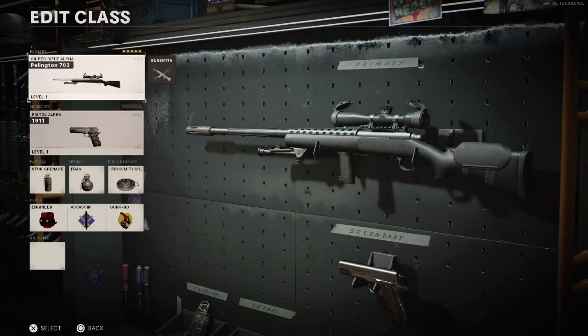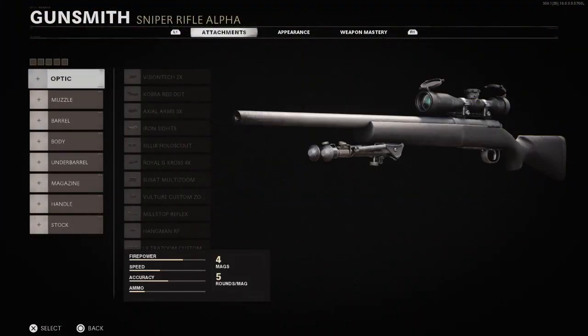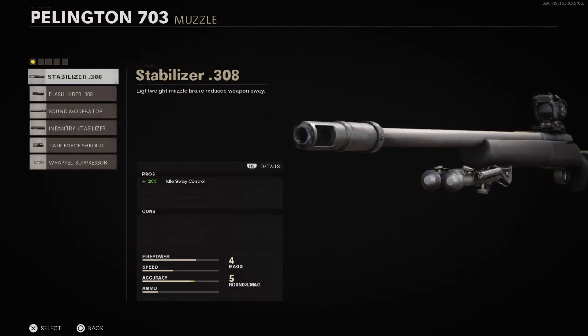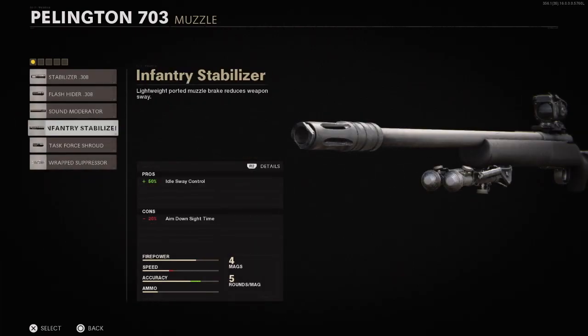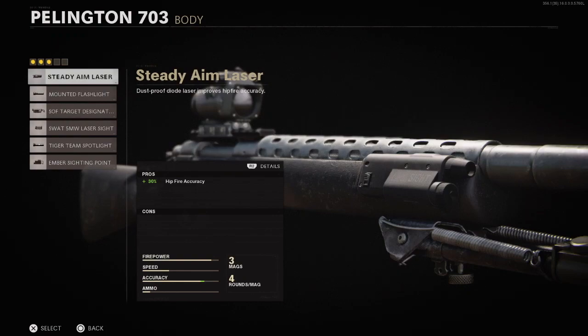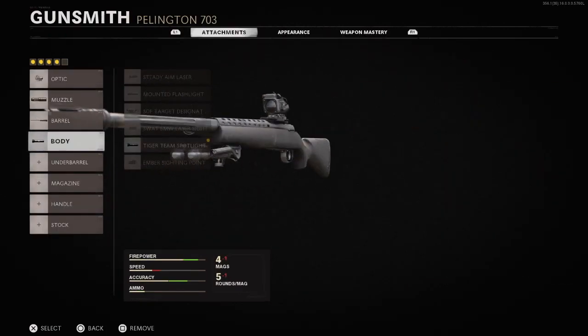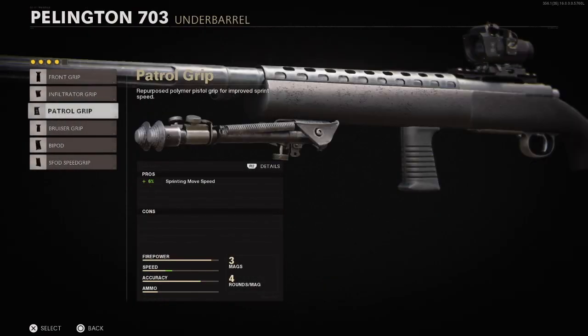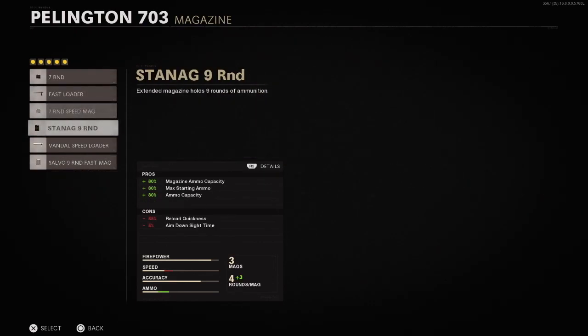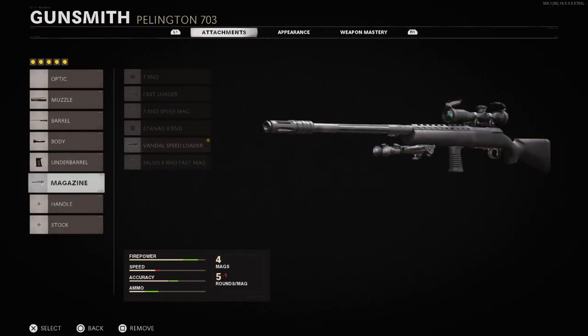The class I recommend for doing this is building a sniper. It doesn't matter which sniper you build, but make sure you have the attachments I'm using. I have the Peloton 703 with the Vulture Custom Zoom scope — it makes it so much easier to see Spider-Man. Also put the Stabilizer on as well. I put the Tiger Team barrel because Tiger Team and Spider-Man's uniform are very similar colors — one's red, one's orange. Also put the Tiger Team Spotlight and the Patrol Grip. Make sure you have these attachments on your weapon.